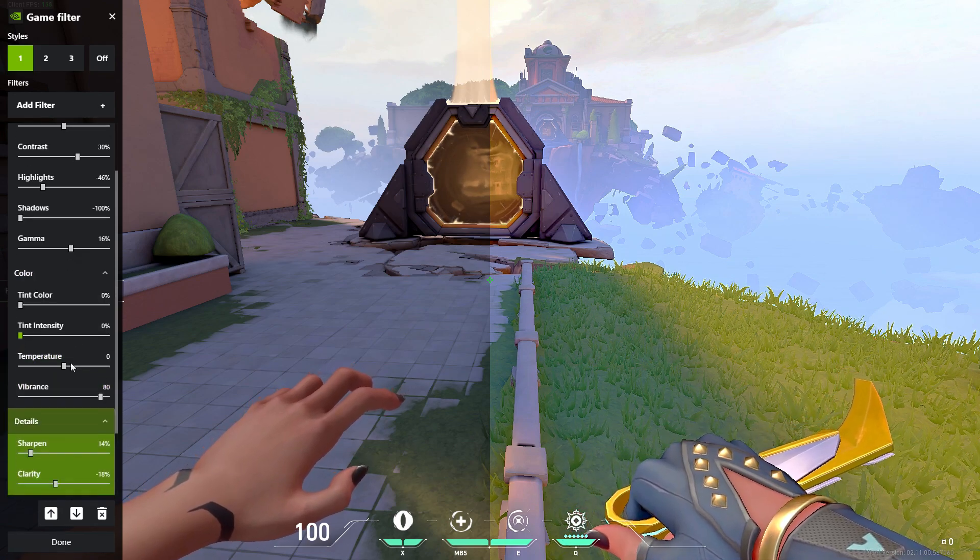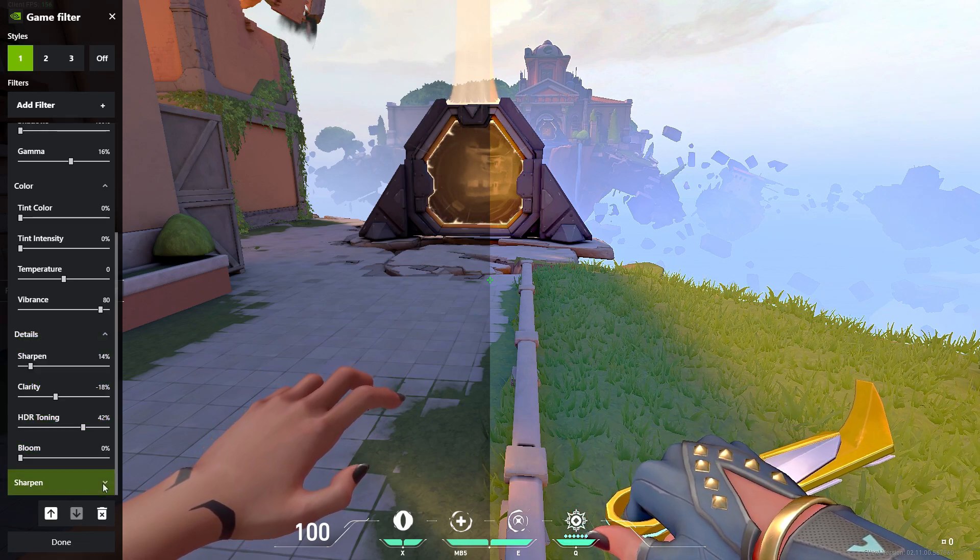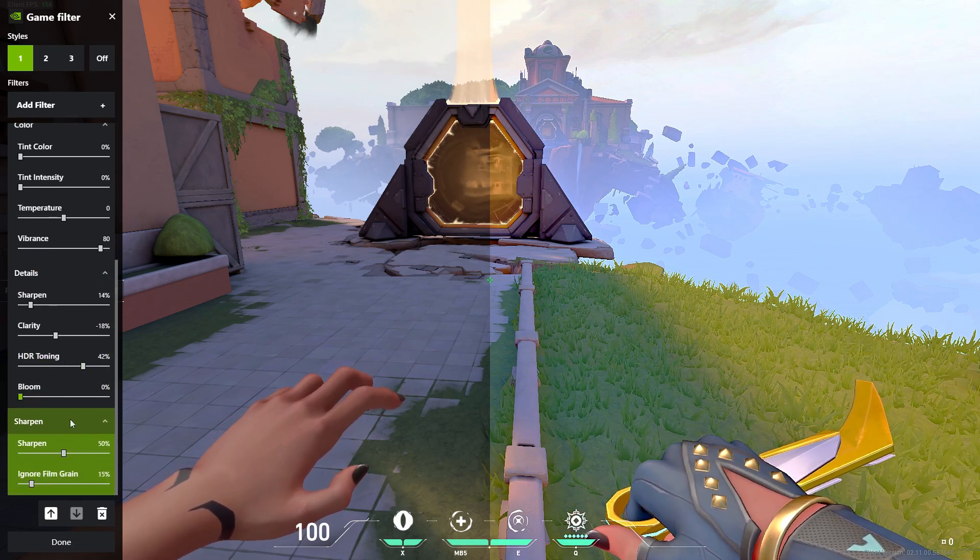Next is Details: 13%, Clarity negative, HDR Toning 42%, Bloom 0%. The last one is Sharpness: Sharpened 50%, Ignore Film Grain 15%. Those are the settings — you can pause the video right now and copy those down.